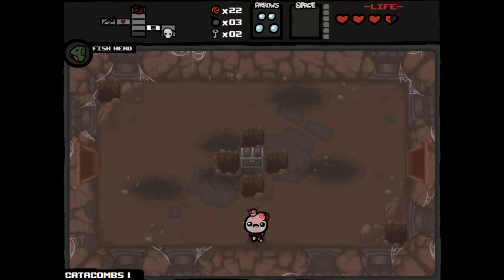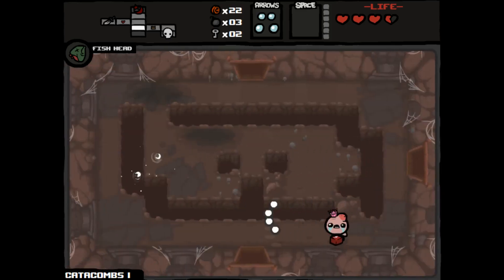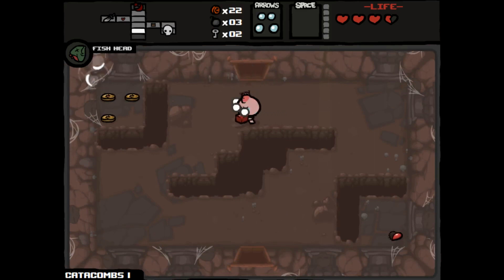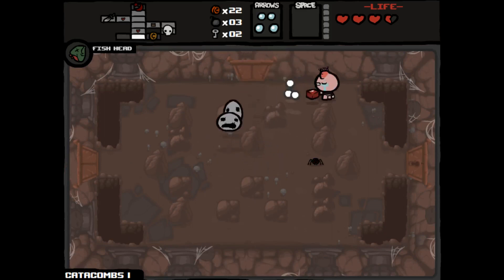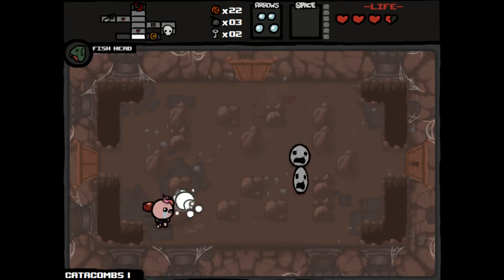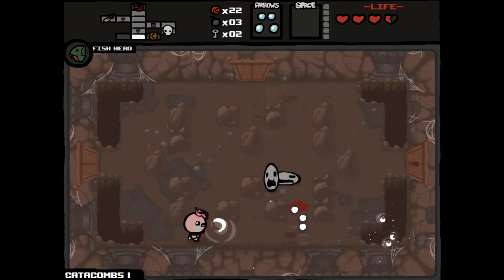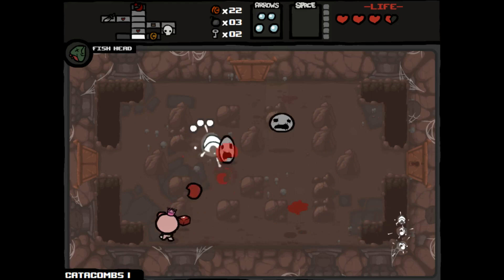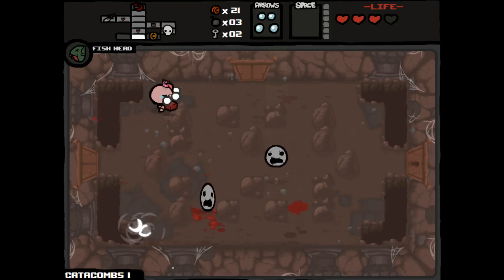More than likely the secret room is here — nope. Searching. Greed heads — perhaps my least favorite enemies, especially right now because they're in a not very convenient spot to get to. As you can see, when you take damage you lose coins.